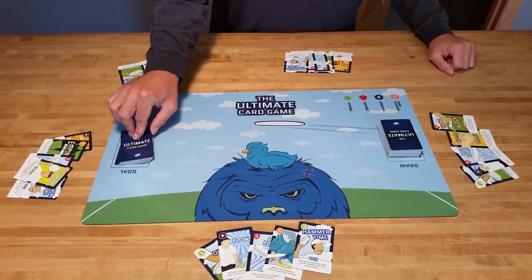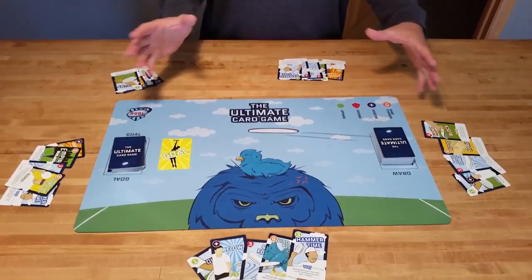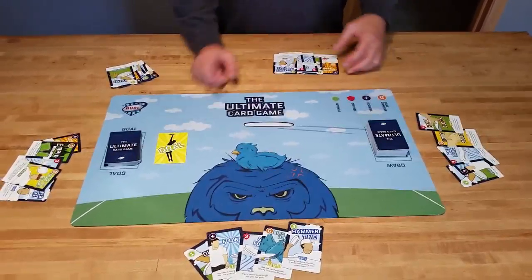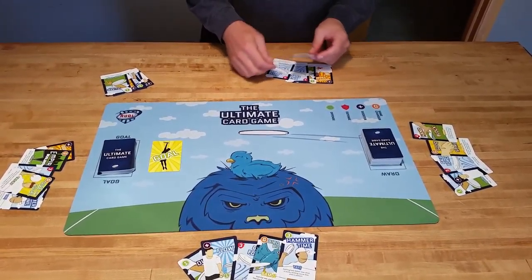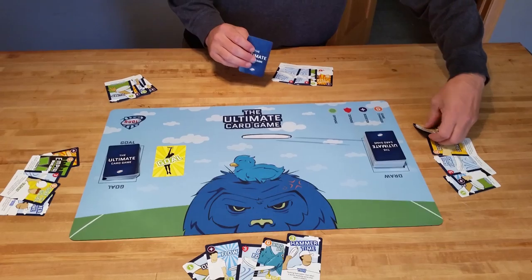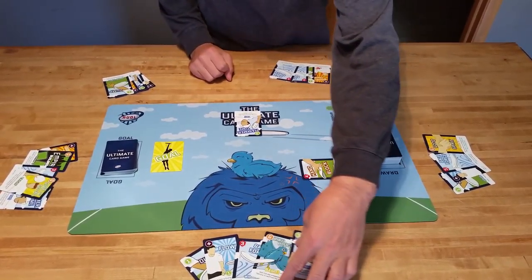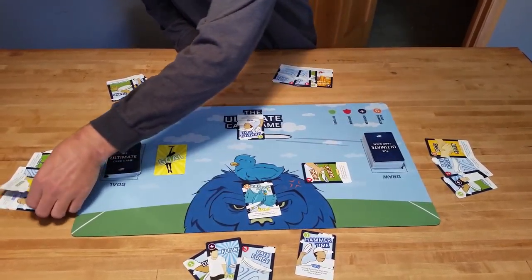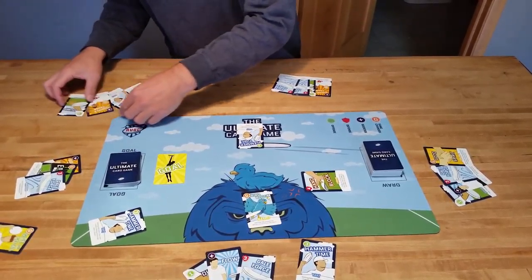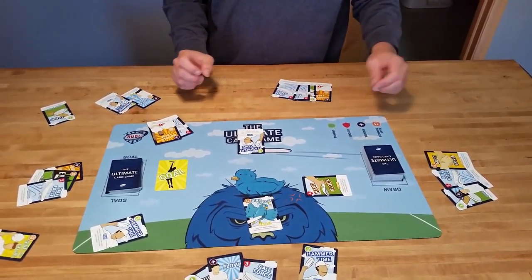The hand begins with a goal card being placed into the goal area, and this is the only card available for this round. Basically, for the round everybody chooses what they're going to play. Given that there's only one goal card, a lot of people will tend to not play offense. All these cards would be played simultaneously.